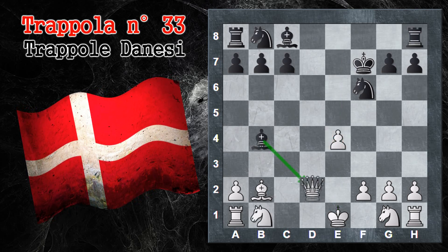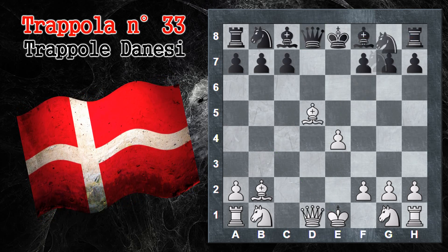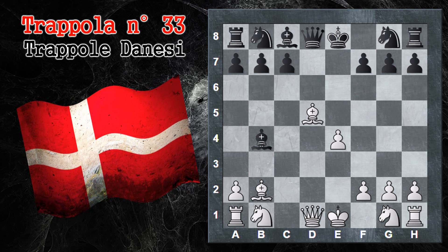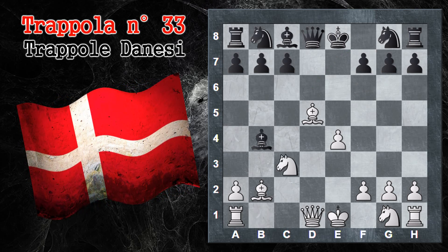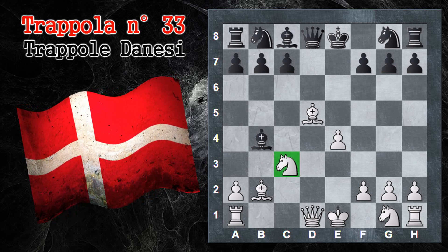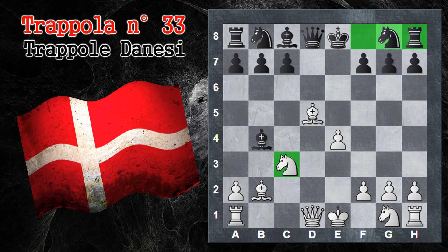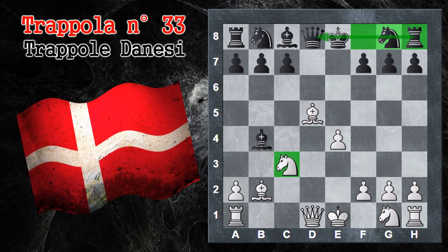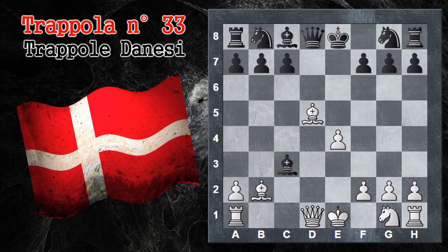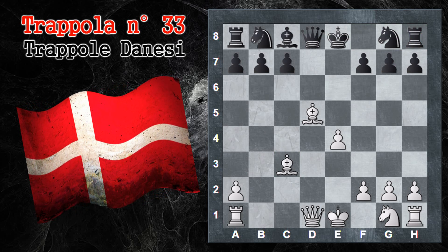Un'altra variante che permette al nero di salvarsi da questa manovra tattica, invece di cavallo F6, è spostare l'alfiere dando scacco in B4. Questa guadagna direttamente un tempo. Anche se il bianco con cavallo F6 sviluppa un pezzo e non ha propriamente perso un tempo, tuttavia il nero si è tolto uno dei due pezzi che ostacolavano l'avanzata della torre sulla propria donna. Dopo alfiere per C3 scacco, alfiere per C3, sembra di essere tornati esattamente nella stessa configurazione di prima.